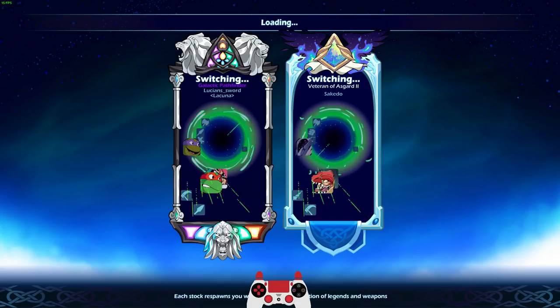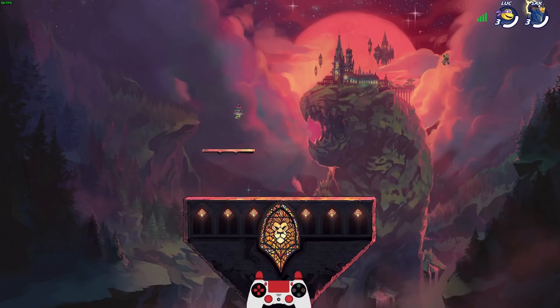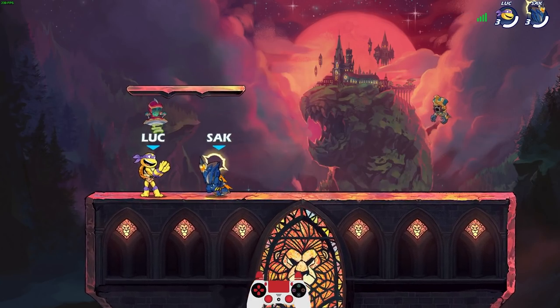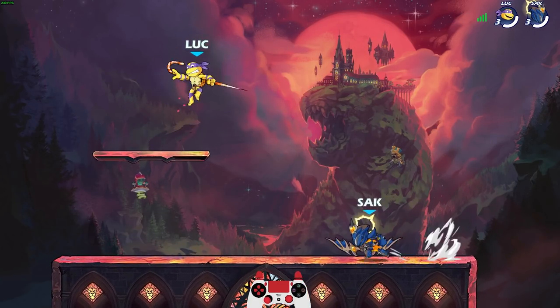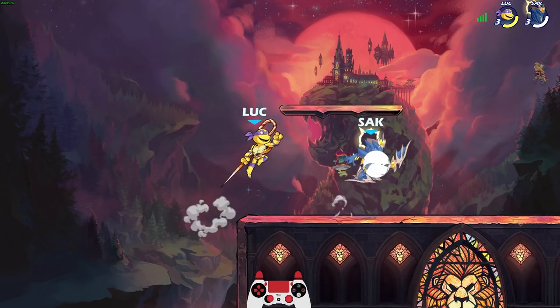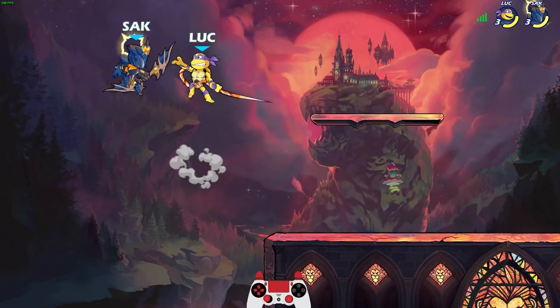Looks like I got two Teenage Mutant Ninja Turtles picking random. Wow, that's kind of cool. Might mess me up a little bit because I won't know which turtle powers I have. I won't really know which weapon I have or signatures of which legend until I actually try to use them. So I have Queen Nye signatures and I think this is Donatello, which is normally Mirage.